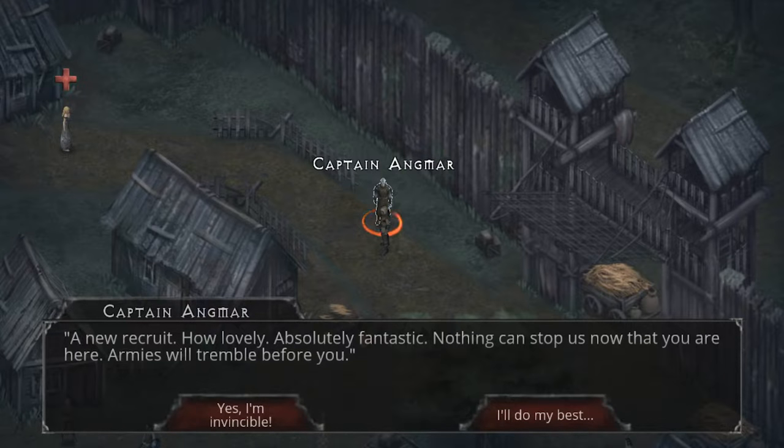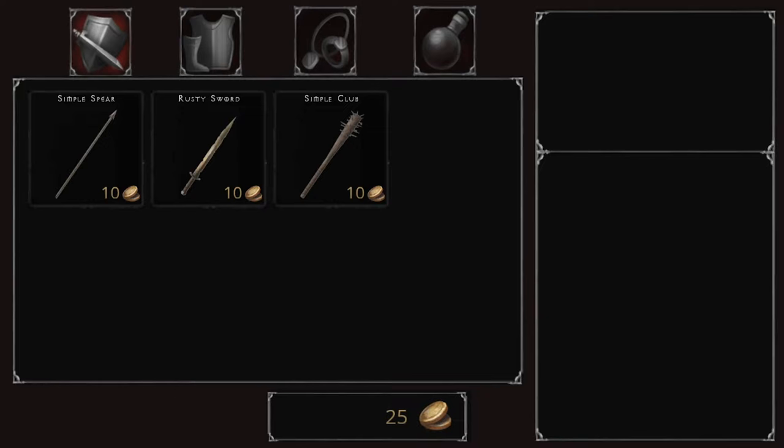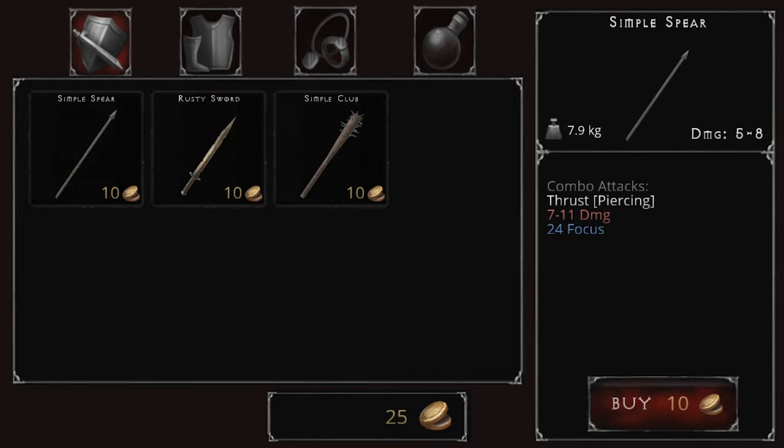Captain Angmar: 'A new recruit, how lovely! Nothing can stop us now you are here - armies will tremble before you.' 'I'll do my best.' 'You don't even have a weapon - take a look at these ones.' So this is the first weapon choice in the game. You've got three types: a spear which is a thrust/piercing attack, the rusty sword which is slashing and piercing, and the club which is blunt attacks.